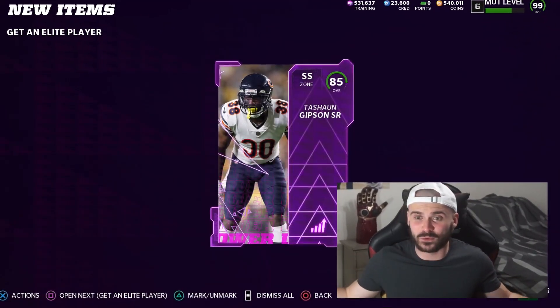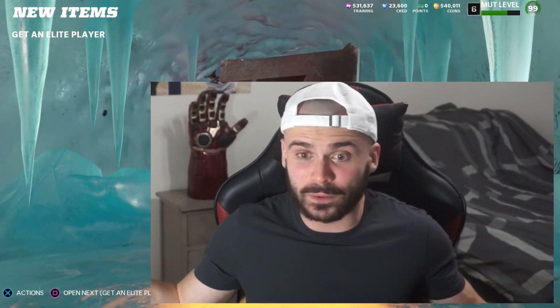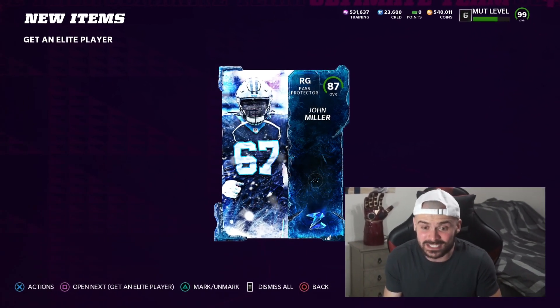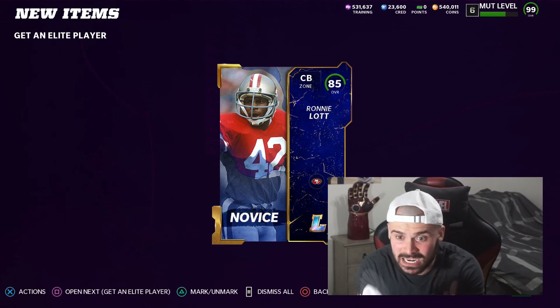These are already cooking for us, man. And right there, 85, Tayshawn Gibson. I have no problem pulling power-ups. We got a fire ice card, John Miller. This team is nuts. Another Legend Animation - can it be usable? Yes, it is. 85, Ronnie Lodge.